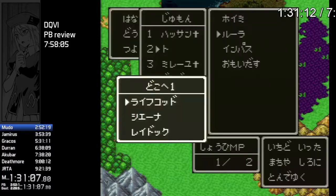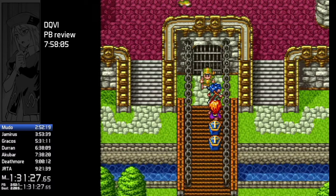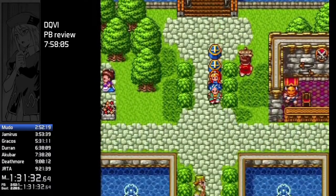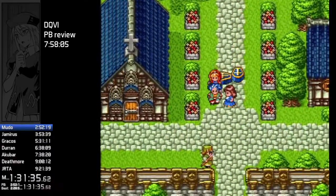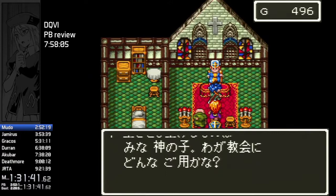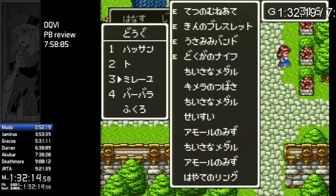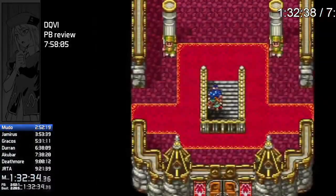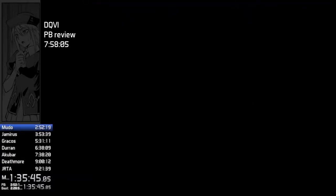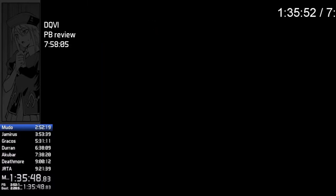I lost a lot of time here too — I did not realize that in this game you need to have party members revived in order to access some story triggers. I thankfully figured it out pretty quickly, but I didn't read the text in Japanese — I just intuited it and hoped for the best, and it did work. It happens again later too. I think Barbara died during Mudo 1.